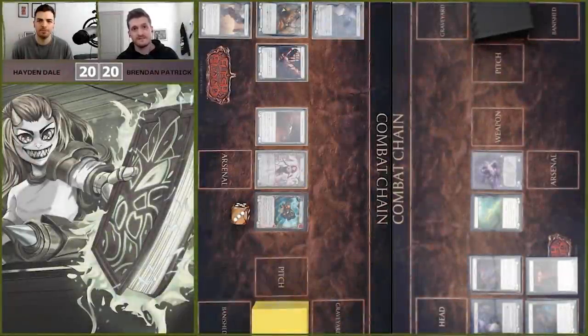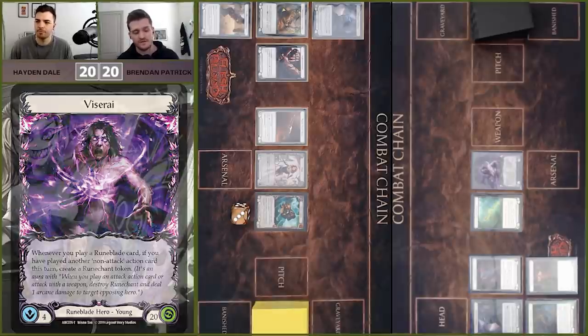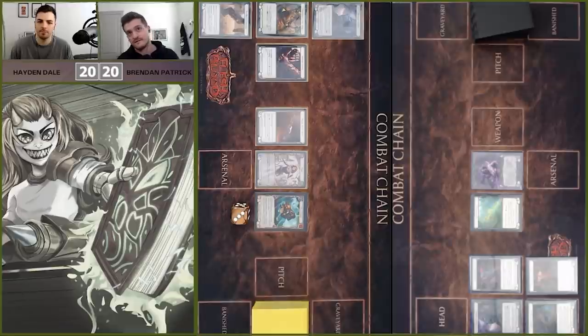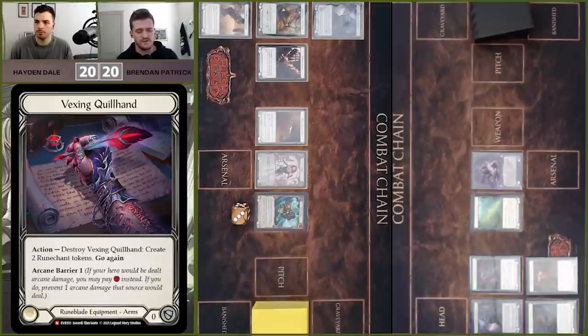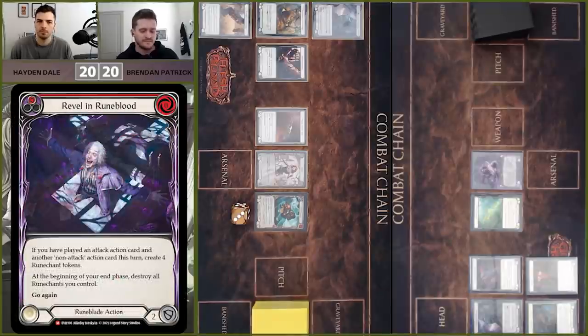Hello everybody, welcome back to Arsenal Pass. Today we have a Blitz gameplay for you. I'm going to be on Viscerai, which I think is probably the boogeyman of the format. We have seen some success out of other decks like Old Hymn Reinar and a little bit of Dash as well, but I think Viscerai in terms of speed is really the deck to beat. I'm running Vexing Quill Hand — this new piece of armor really unlocked the power level of Viscerai, as well as Revel and Runeblood, Swarm Gloom Veil — those cards are incredible.